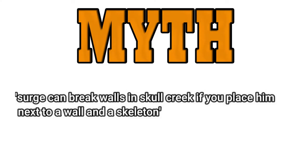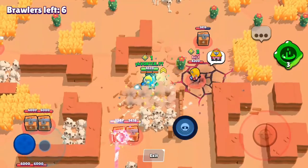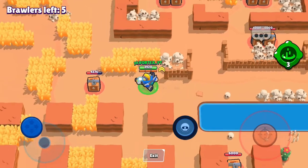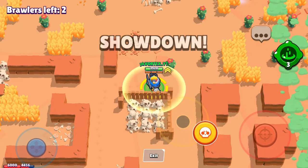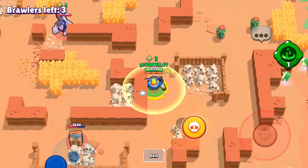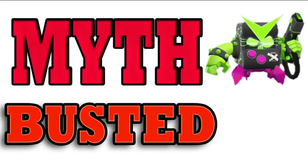Myth: Surge can break walls in Skull Creek if you place him next to a wall and a skeleton. It does break fences. What about a real wall? I don't know why it didn't work this time. Yep, it works through fences. It doesn't work with walls. Myth busted.